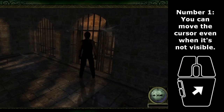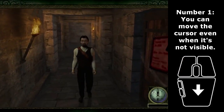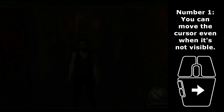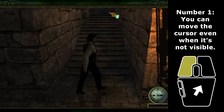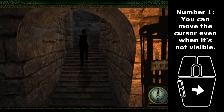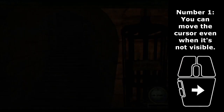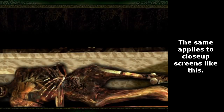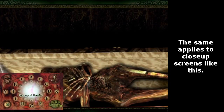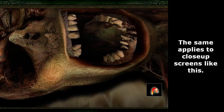Number 1. You can move the cursor even when it's not visible. You must take advantage of that by preemptively moving it where the next doorway will be and spam clicking it. Though of course, in order to do that effectively, you will have to memorize where all the doorways are. Looking at the guide can help out a bit here. In addition to that, there are some closeup screens where you can move the camera while the cursor is not visible.